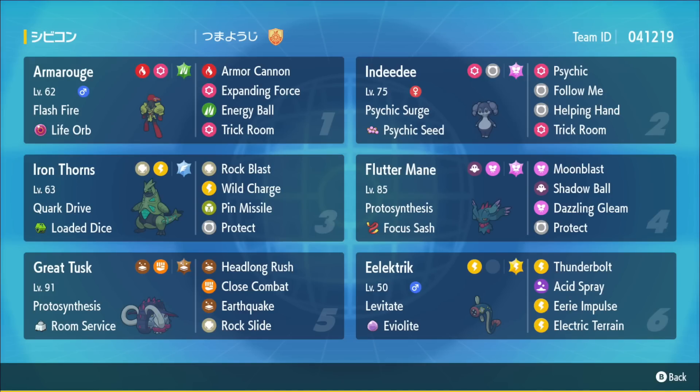This team features Eelektrik and size spam under trick room. Eelektrik can outspeed Armarouge and provide an acid spray combination for very powerful knockouts. Iron Thorns allows pressure against Dragonite, Chien-Pao, and Chi-Yu through the focus sash, while room service Tusk can outspeed many threats in trick room. Flutter Mane rounds out the team. The goal is to mainly set up and sweep under trick room. Team details and creator will be linked in the description.